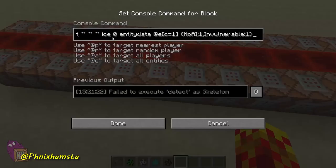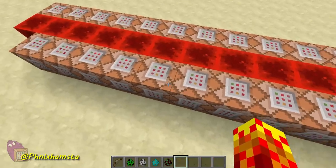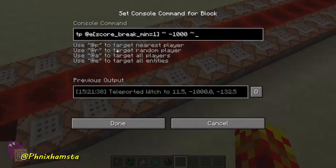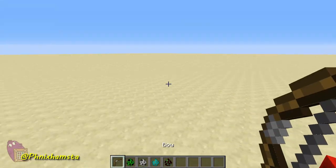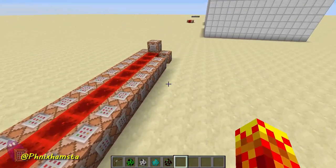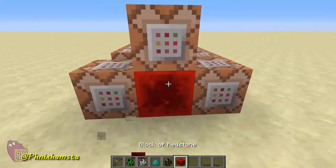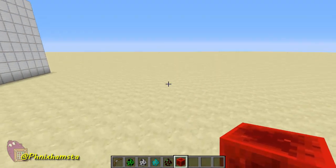I just have six command blocks for every single entity. It detects an ice block, and then the mob will have NoAI, become invulnerable, and then fill the area with ice. Then it breaks the ice every time it has the scoreboard value and detects the arrow being shot again. I'll leave this in the pastebin — you just have to reactivate the redstone clock by placing a redstone block right here.